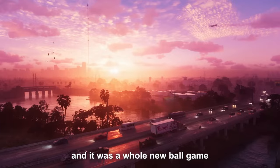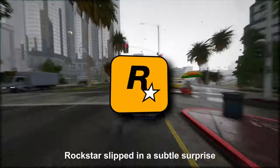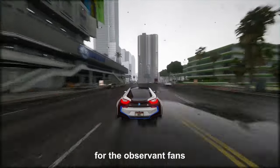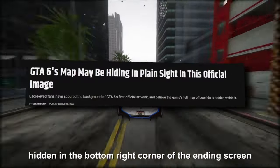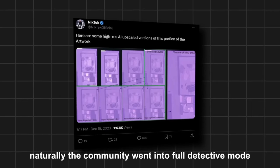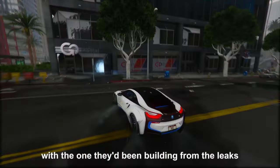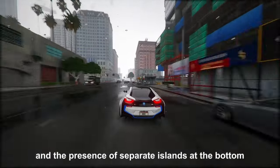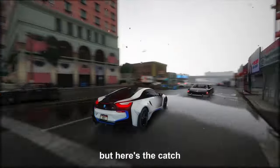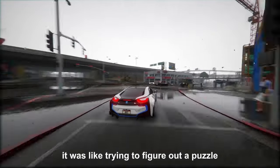Then, the trailer dropped, and it was a whole new ballgame. Among all the fast cars and flashy scenes, Rockstar slipped in a subtle surprise for the observant fans. After a few days of dissecting the trailer frame by frame, someone spotted a tiny image hidden in the bottom right corner of the ending screen — it looked like a map snippet. The community went into full detective mode, comparing this mysterious map with the one they'd been building from the leaks. There were some similarities, especially with the layout of the right side and the presence of separate islands at the bottom surrounded by water. But the image was pixelated to the max, making it nearly impossible to confirm if it matched their map.